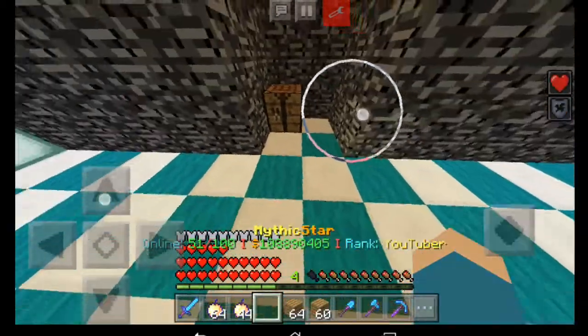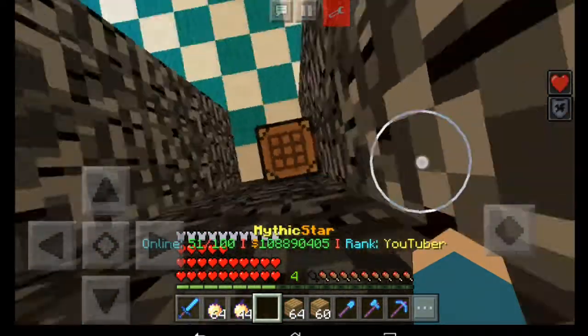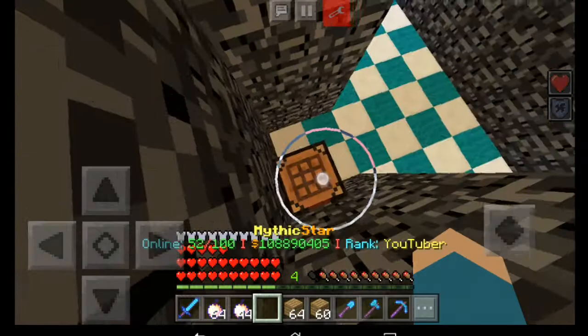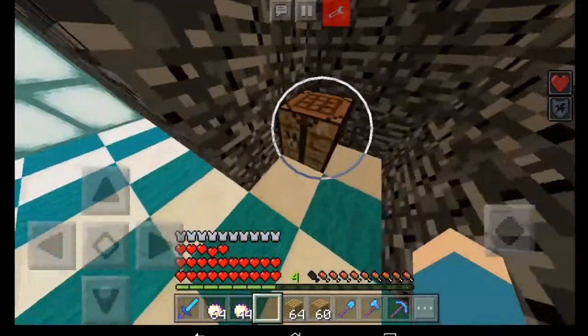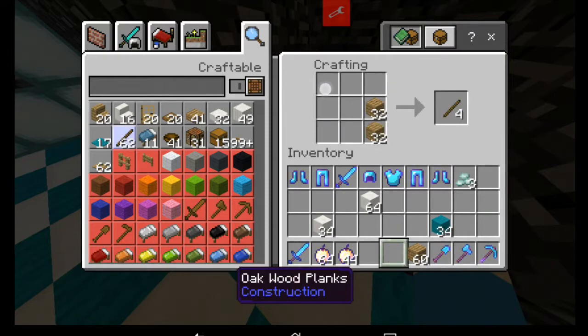This right over here is where we're gonna be putting our crafting table, furnace, enchantment table, anvil, ender chest — you know, all that stuff. And we'll be keeping the rest of the stuff everywhere else basically.